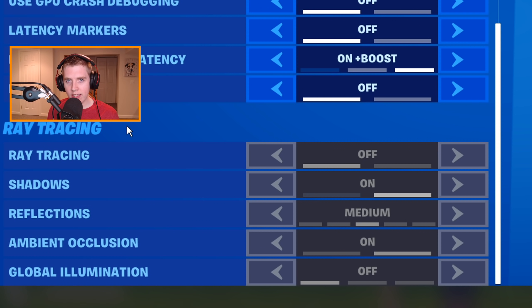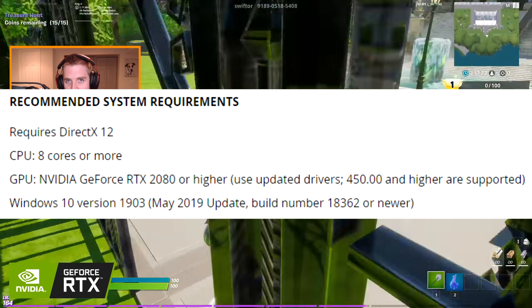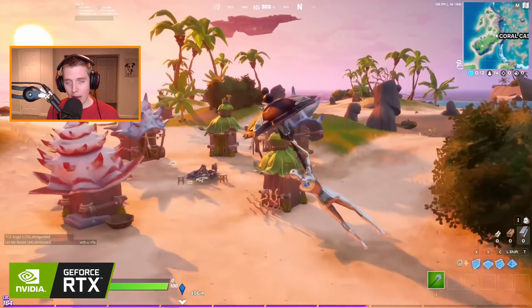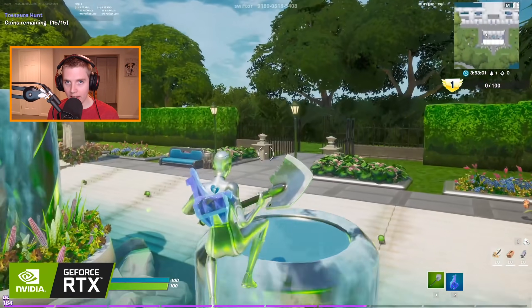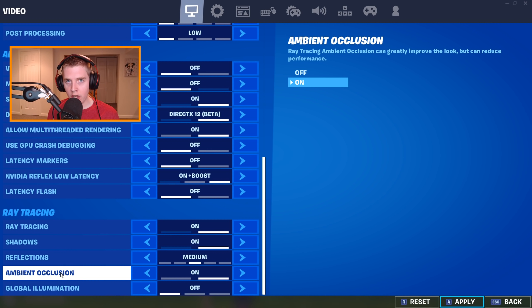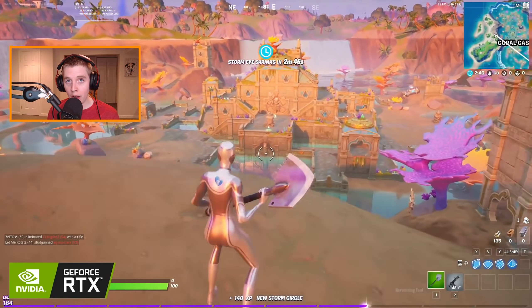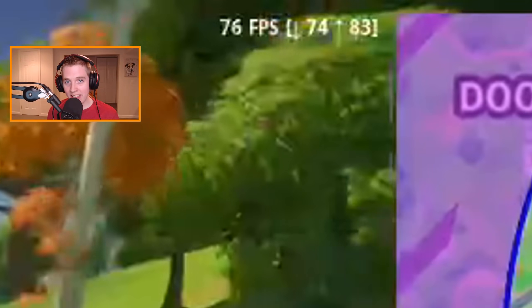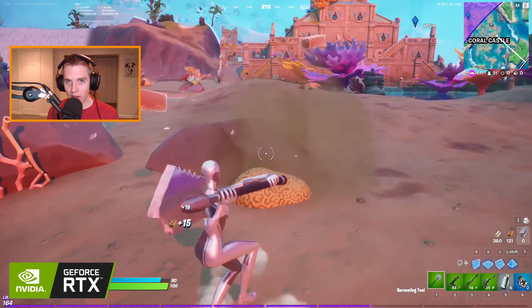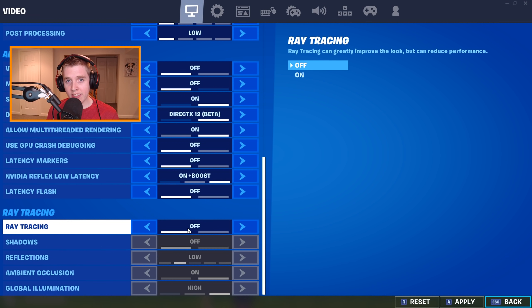To finish up the video, let's talk about ray tracing. Ray tracing is the new section at the bottom that pretty much everyone can see regardless of their graphics card. The only way to enable it is to use DX12, and Epic recommends at least an RTX 2080 for the best results. It makes your game look really nice and realistic — there are options for shadows, reflections, ambient occlusion, and global illumination. However, ray tracing will absolutely demolish your FPS no matter how good your PC is. Even on the new RTX 3080, you'd be getting around 60 FPS in a normal public match. Unless you want to play on 60 FPS, turn ray tracing completely off.